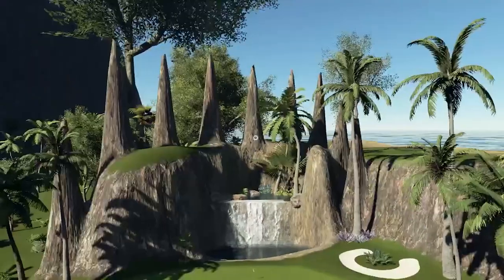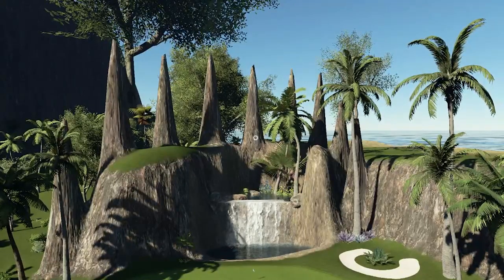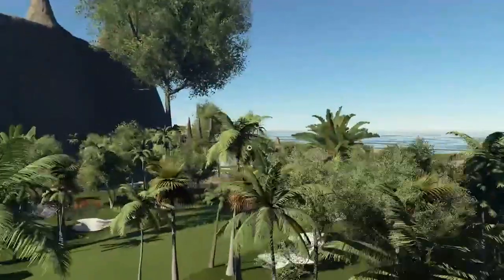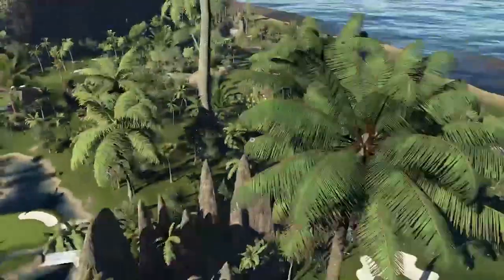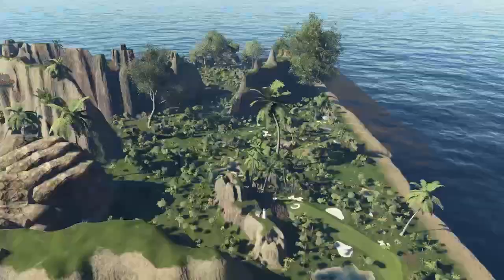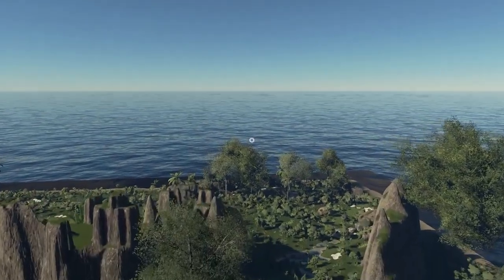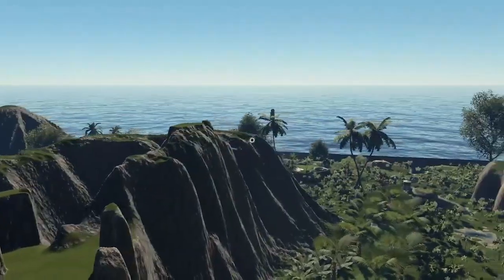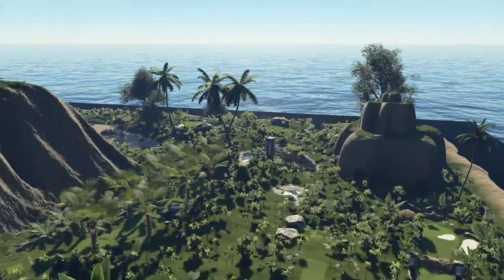I understand you wanted to do these for decoration, but maybe there's a different object you could place here instead of doing pillars. Let's see the routing — it looks like this course goes all the way around through everything. It's always nice when a designer uses all of the land available. It really sends you on a journey around the map instead of keeping you in one area.